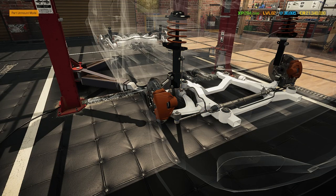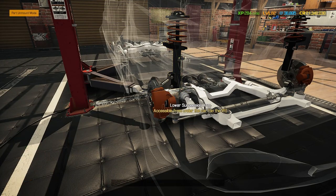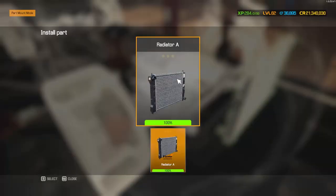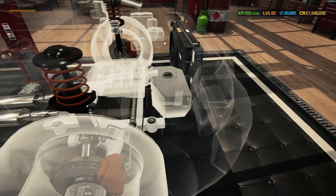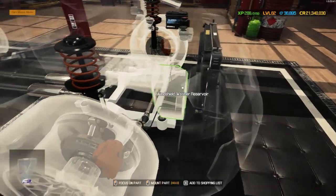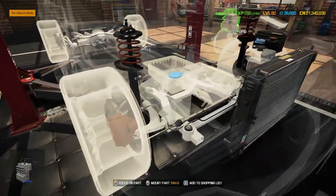The suspension worked out mostly in white with a few splashes of black and a little bit of orange - opposite to the body which is mostly orange with a splash of white and a little black. Let's sort out the engine bay. Let's get this radiator in first along with its fan housing kit. Then coolant reservoir, power steering reservoir, and a brand new battery.